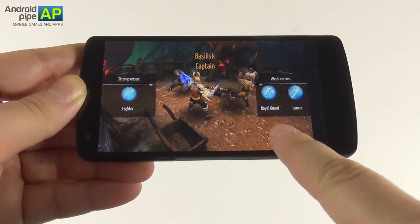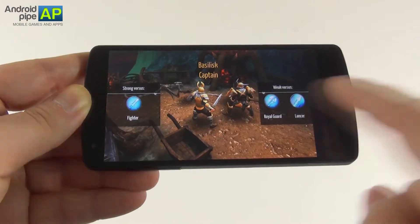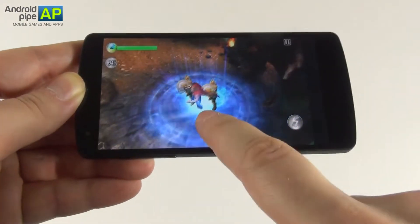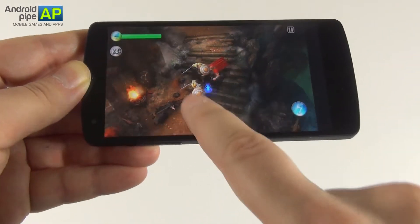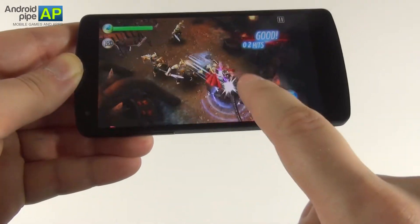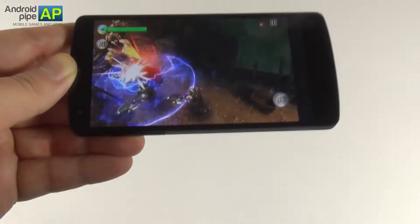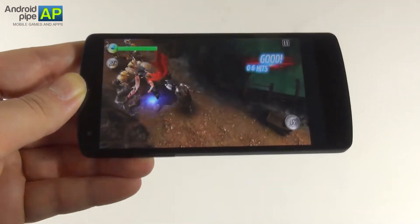You can also see the weaknesses here. Some enemies are weak towards certain types of allies that you can summon. If you press this button you can summon these two guys here. Thor has a couple of hits that you'll upgrade — usually he just swings his hammer, and if you press this button here, that's the special ability, he conjures lightning.